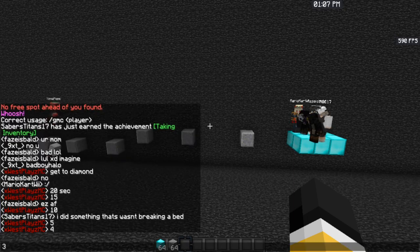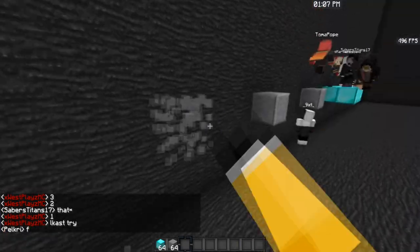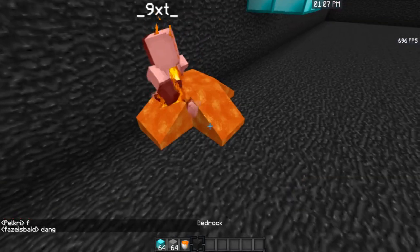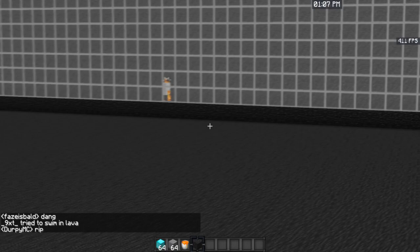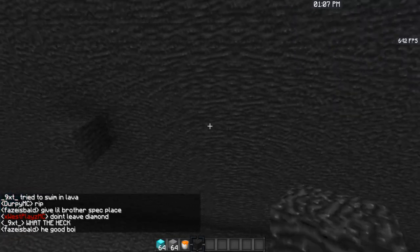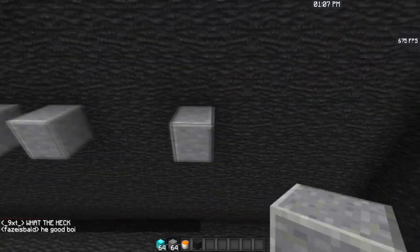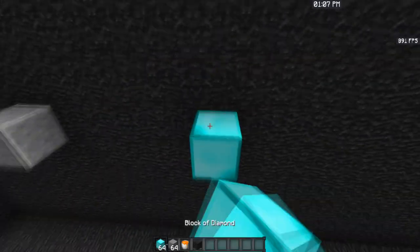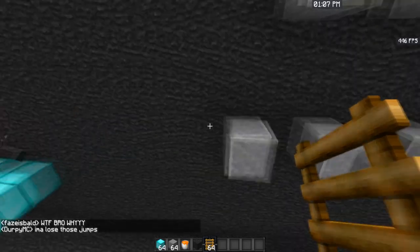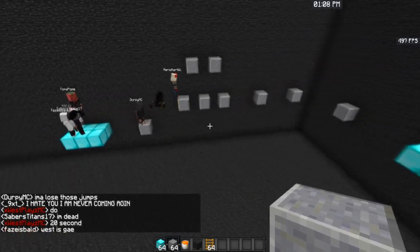Five, four, three, two, one. Last try. We're just gonna do that — don't leave the diamond. So over here, we're gonna make the parkour. We're gonna do a couple of these, then we're gonna add this, add this, and then boom boom boom boom. We're gonna put the ladder right there and we're gonna say 20 seconds. All right, they got 20 seconds. Two people are really good at parkour.